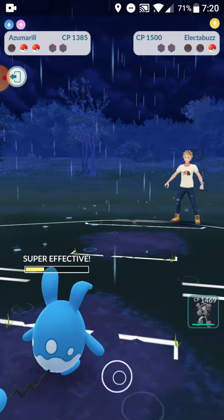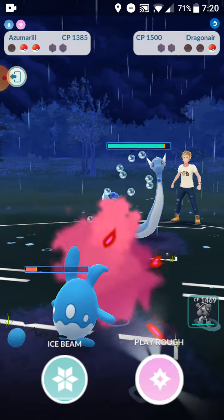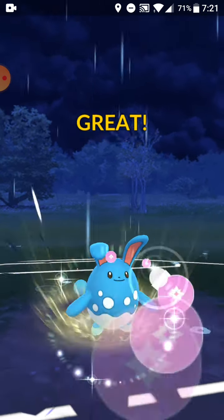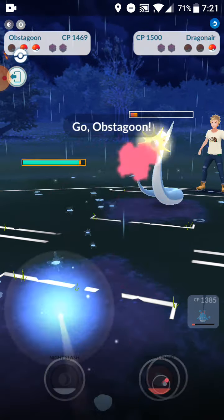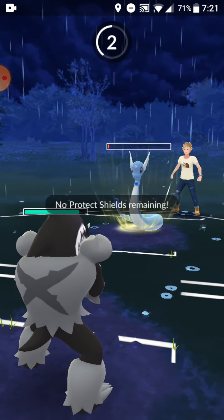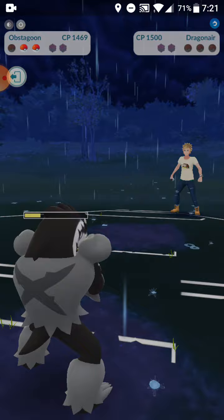His last Pokémon is Dragonair. If he doesn't get a charge move off, I win. I get Play Rough off — GGs, five for five! Even going into Obstagoon with Counter, Dragon Rush won't knock me out because I'm part Normal, and Normal resists all types except Fighting.